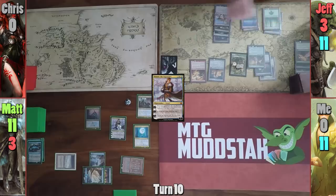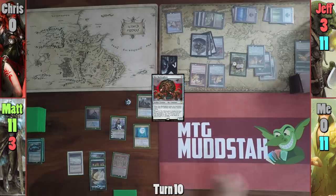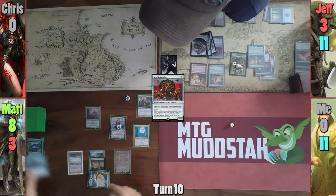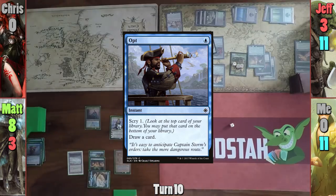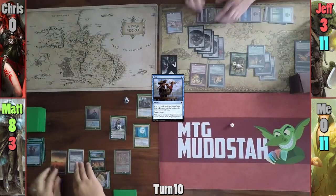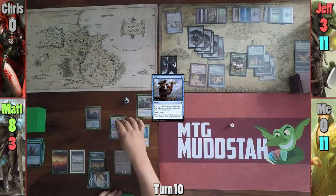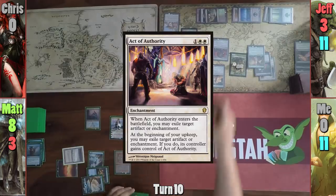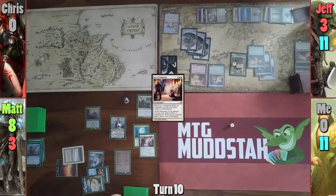Jeff plays a Forest and casts Myr Battlesphere, gaining four tokens, and passes to Matt. Matt rolls for his Mana Crypt trigger, loses and takes three. He casts Opt, scrys and keeps the card on top, then draws it. He plays a Plains, upticks Venser targeting Lavinia, then casts Angelic Authority to exile the Battlesphere. At end of turn, Lavinia comes back.